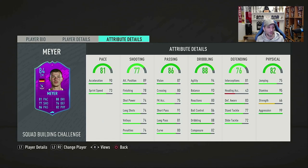His pace is 81 overall with 90 acceleration and 73 sprint speed - that's a huge gap, which is a big no. It's always nice for acceleration to be over sprint speed so your player starts running as soon as possible, but this gap is too big. His passing is very good with 87 vision, 80 crossing, 91 short pass, 81 long pass and 80 curve. His dribbling is his highest stat with 94 agility, 93 balance, 86 ball control, 88 dribbling and 82 composure.